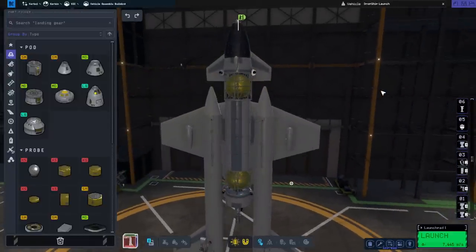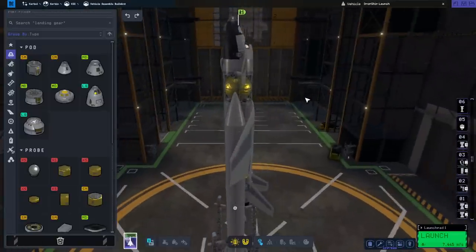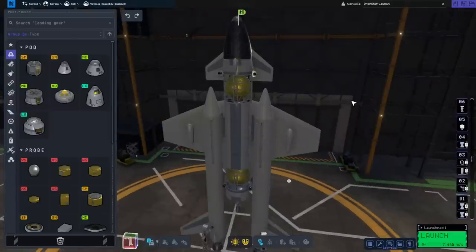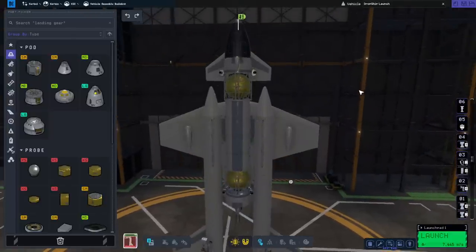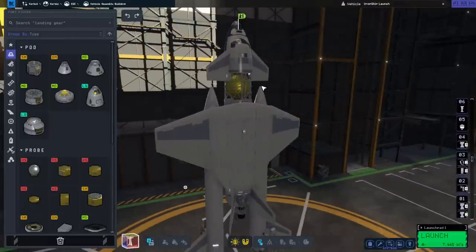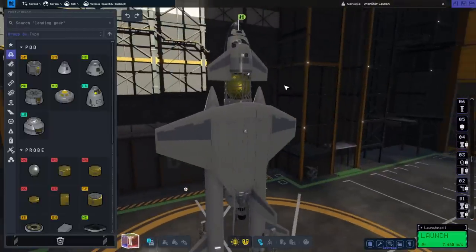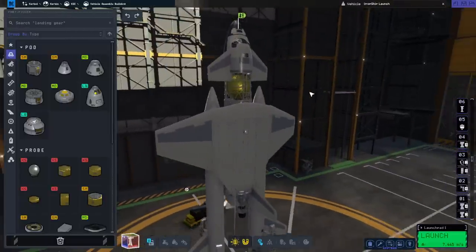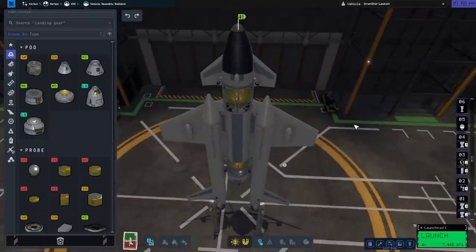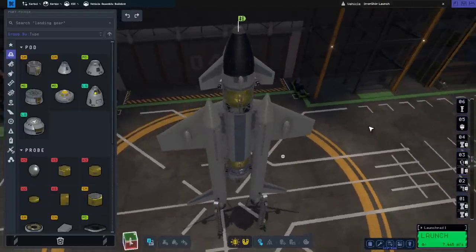However, I think that delta-V wise we might be a little bit too tight, and I might need it to rendezvous with a depot around the moon or something in order to refuel it. But trying it out with Minmus will give us an opportunity to check that. There are many ways we could potentially launch this to Minmus, or at least to orbit first.